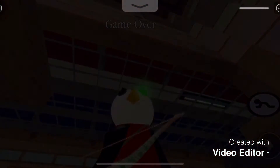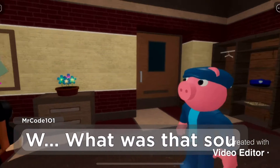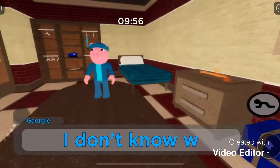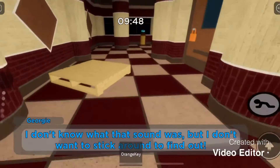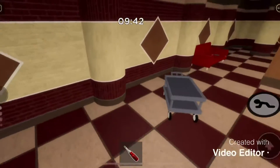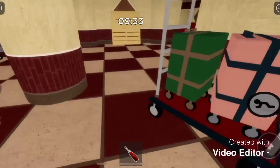Moving on to Safe Place. Now we're on Safe Place — this one is a pain, a real pain. What you have to do is go through the entire map. I'm not very familiar with Safe Place; me and Evan have only beat it once. So what you want to do is go through the map, unlock things, and get the ladder.